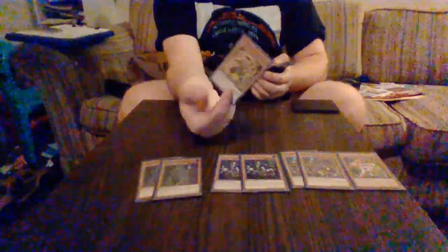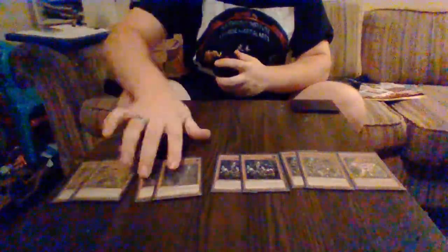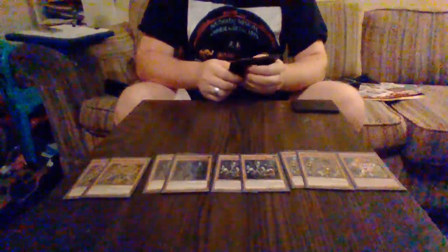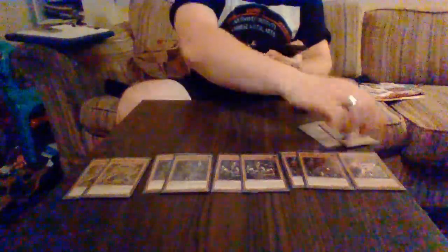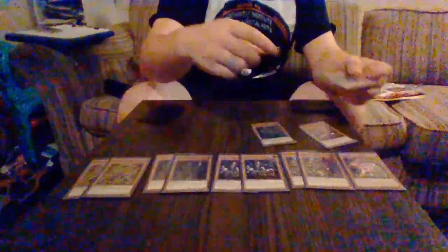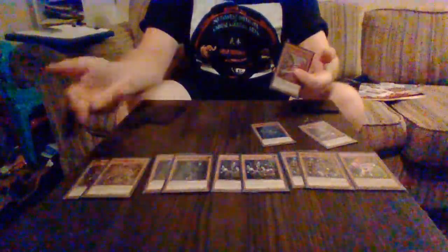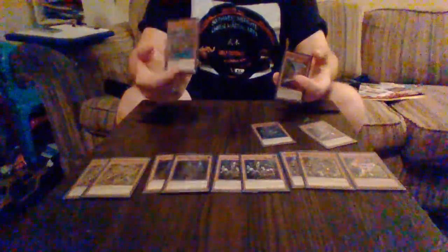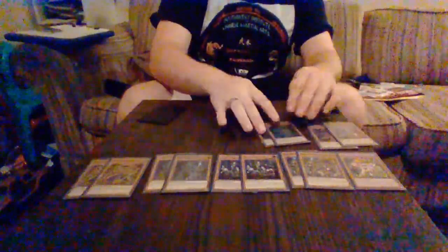I run two Kageki, for the simple fact that you normal summon him and special summon a level four or lower monster — great for getting monsters out. I run two Red Mizuho and two Blue Shinai. These two go hand in hand: as long as you control one or the other, you can special summon the other from hand, or you can tribute one and pop a monster on your opponent's side. If Shinai is tributed, you can add from graveyard to hand a Six Samurai except Shinai — great for getting monsters back.